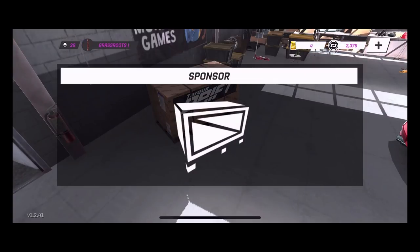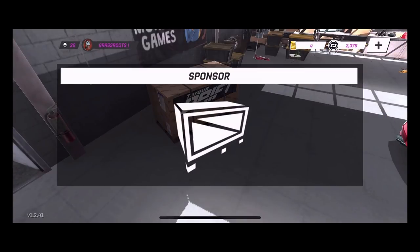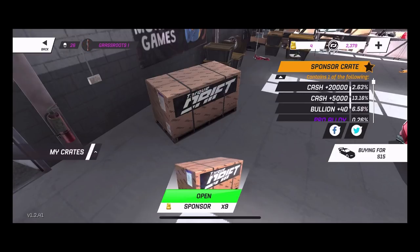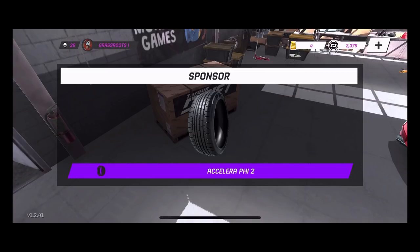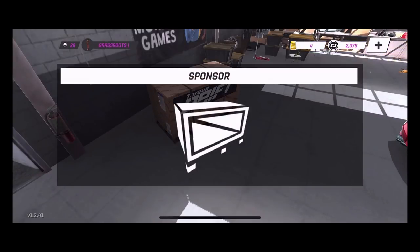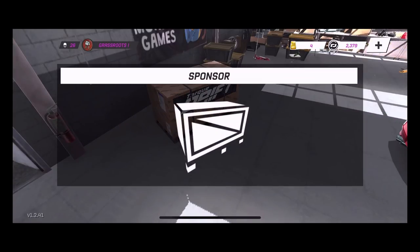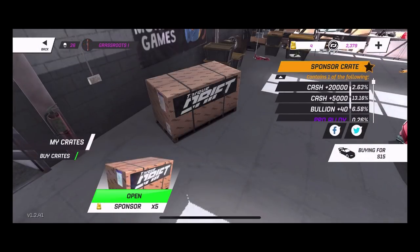This is kind of fun — building a car just based on sponsorships. Next pull: aftermarket tires, Nexon N500s — probably won't use them but always good to have. Then an aftermarket angle kit, definitely something good to have on this car. Continuing through the crates: pro tires (will probably go on the pro car), aftermarket clutch, and a performance exhaust. We may have a very decent aftermarket car. Next pull: aftermarket turbo, T25 with internal gates.